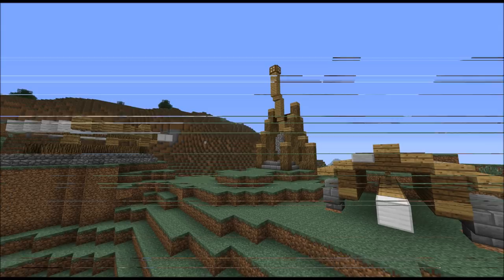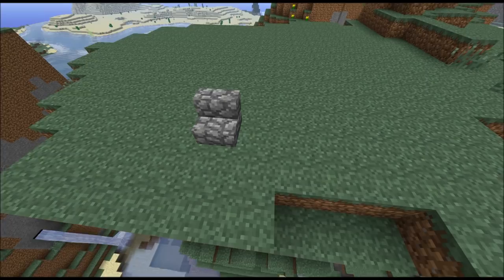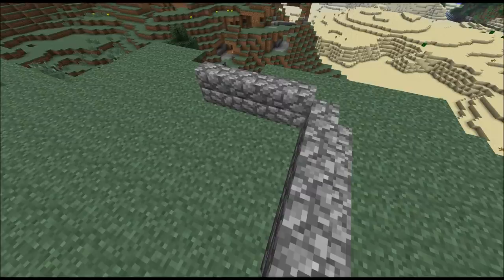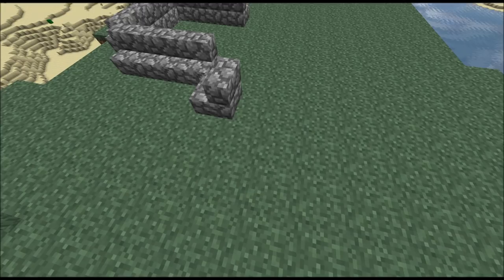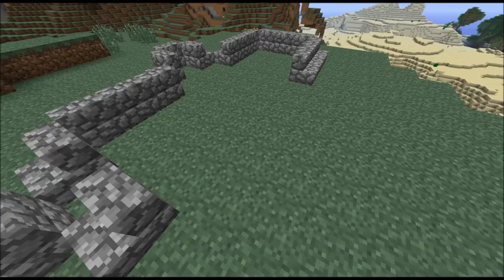We're going to start with the ballista, and I want to build a foundation for it. What you want to do is take cobblestone stairs and place them like this — three blocks in a row. Then on this side you want to make it like this. The shape on the side is just to stabilize the whole thing because it's going to be pretty big.